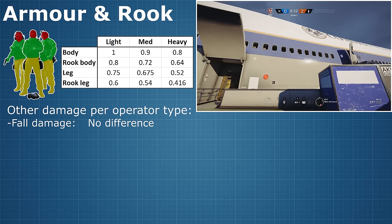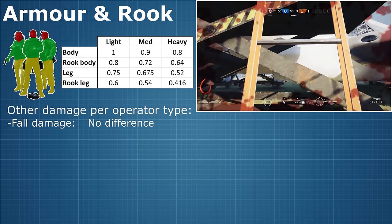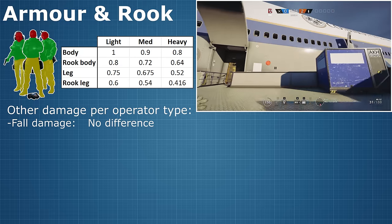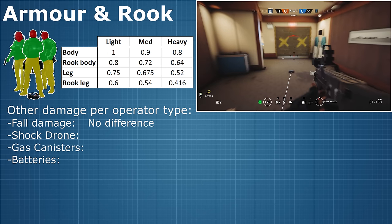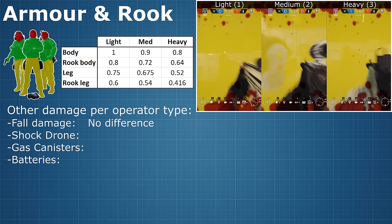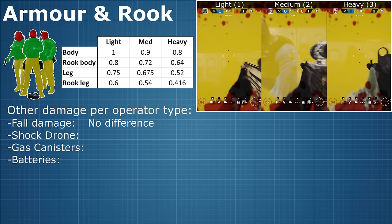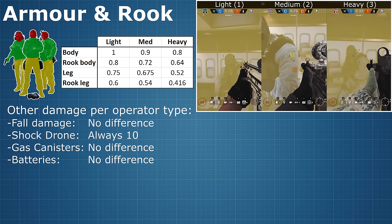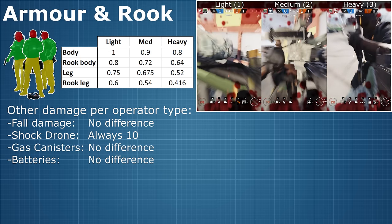The only factor that affects fall damage is how far you fall. As I was testing this, I thought there are all sorts of other unusual damage types worth testing. Does your armour type affect damage from Twitch's shock drone, Smoke's gas canisters, Capitao's fire-arrow gadgets, or Bandit's batteries? The results were no — the type of armour you're wearing makes no difference in terms of damage from these gadgets.